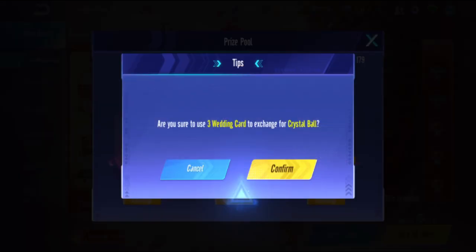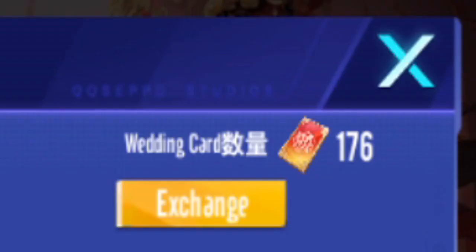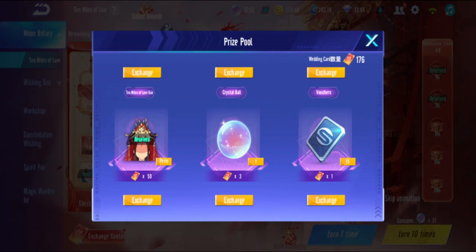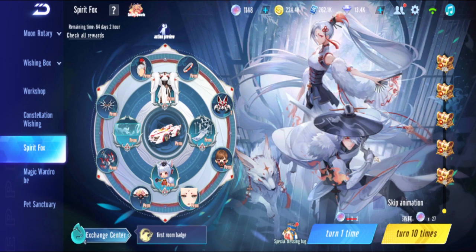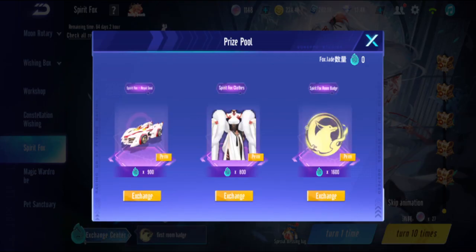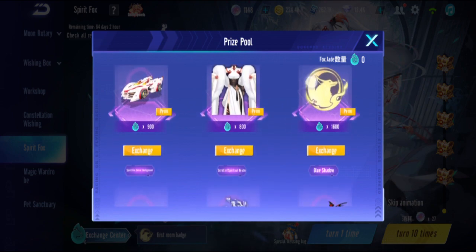Let me get more crystal balls - I have to press one by one, which takes a while. I used almost all my wedding cards to exchange for crystal balls. Now I have 1148 crystal balls. It seems you need 900 for the car unless you get the car from the gacha itself.